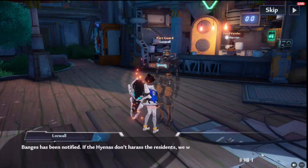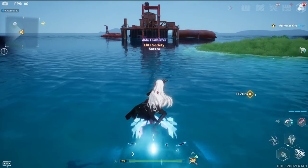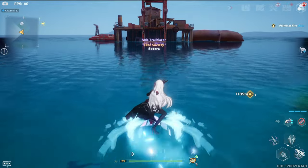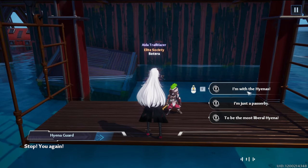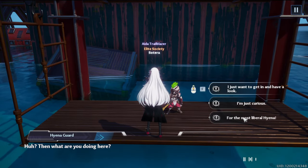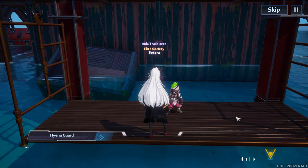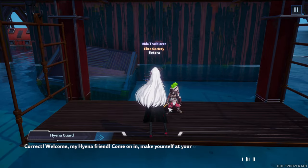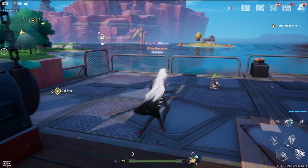Once finished, head back to the rig where you can now speak to the guard again with different dialogue — but this time the choices matter. The answers are: 'to be the most liberal hyena' and 'for the most liberal hyena.' And that's it. We now have access to the first rig. Jump up and grab the crate and claim your reward. Now it's off to the second rig for the next part of the quest.